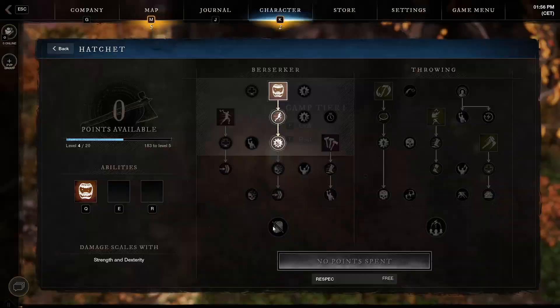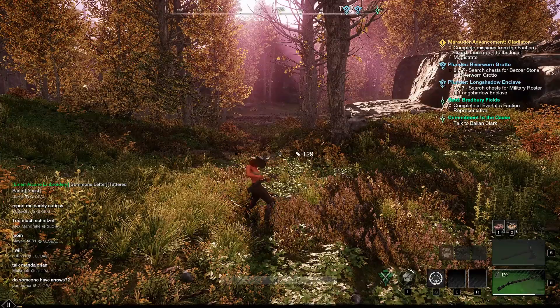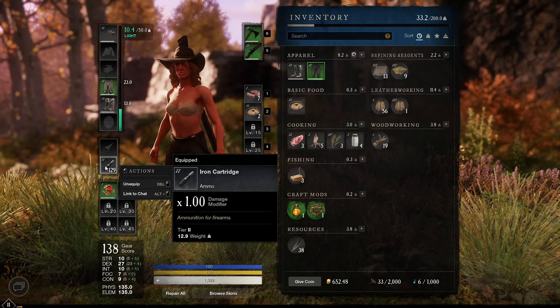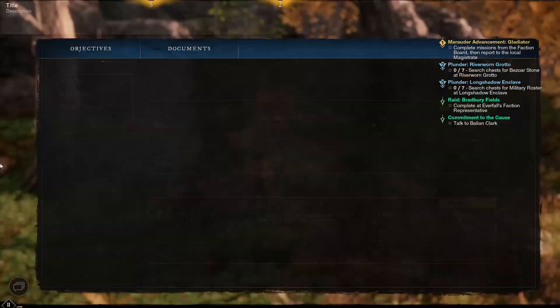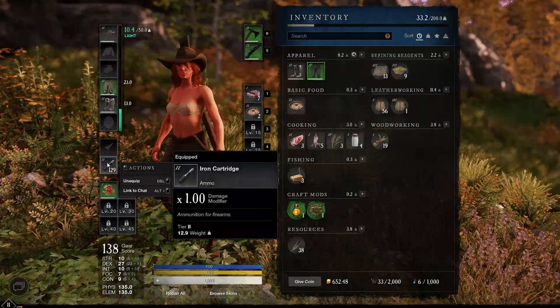Moving to the second weapon I'd suggest — the Musket. It can be a little complex to source the ammo for it; you'll need Iron Cartridges, which you craft using Iron, Gunpowder, and to create Gunpowder you'll need Saltpeter and Flax. I'll make a dedicated video on crafting later. Once you've joined a faction and started doing faction quests, you can use the faction tokens you've earned to simply purchase Iron Cartridges directly, and you'll want to use the weapon a lot to rank it up.